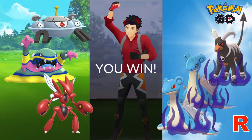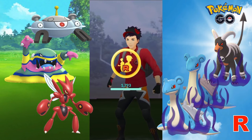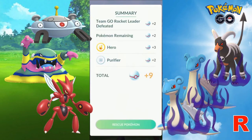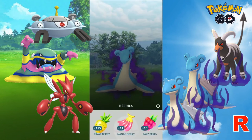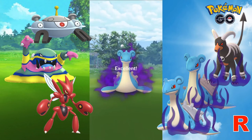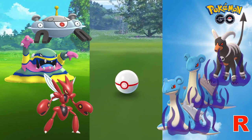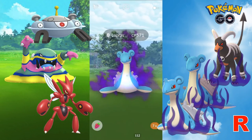All right! This wraps up this edition on defeating Sierra's Double Lapras team! How have you been doing against her team, and which Pokemon do you use? Let me know in the comments below! If this video has helped you in your battles against Sierra, do remember to give me the thumbs up! Up next will be my battle against the boss himself, Giovanni, featuring Shadow Suicune! Subscribe and be notified when that video comes out, and in the meantime go take down that Double Lapras team with confidence!